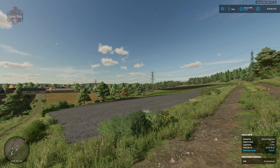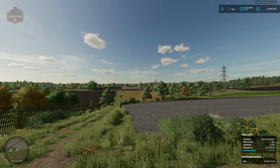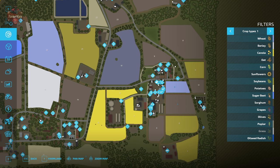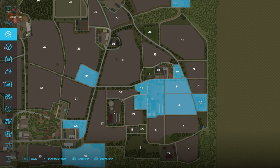We've now jumped a little bit east, up the hill from the community garden. You can see our starting farm, and the new apple orchard is located just south of field 51. It is farmland ID 92 and can be bought for $56,424.